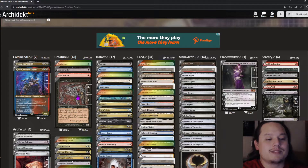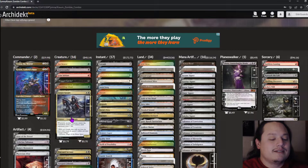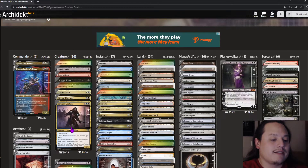Maggot Carrier is great value — you cycle it and whenever it dies each opponent loses a life. Shambling Ghast is value when you cycle it with Liliana. Corpse Knight and Wayward Servant both trigger on zombie ETBs, though we don't have infinite mana outlets yet — something to look into.